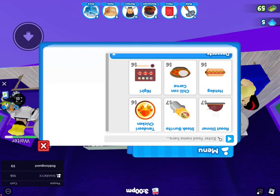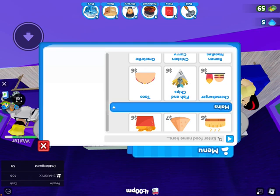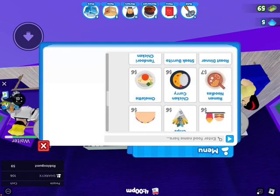Amrit, it's your turn for your mains. Okay, so I have cheeseburger, chicken chips, pizza, ramen noodles, chicken curry, beef stroganoff, omelet, bibimbap, goulash, roast dinner, spaghetti bolognese, tandoori chicken, hot dog, nigari, and cottage pie.